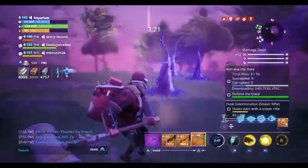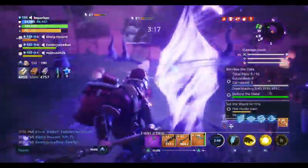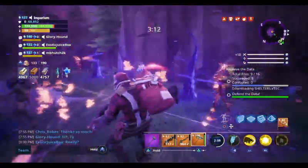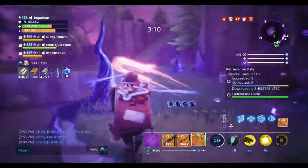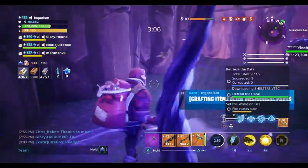The first one just increases his base size to 4 tiles. The next one increases his movement speed by 12% and crit rating by 5 with blunt weapons while on top of his base. Unfortunately, this is not so amazing with how small his base actually is.